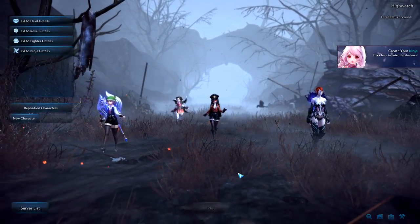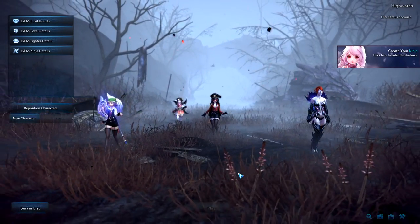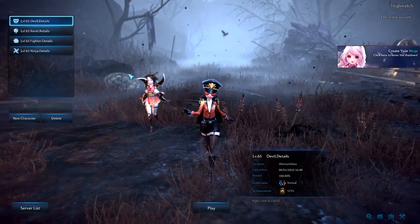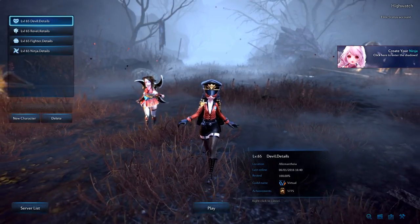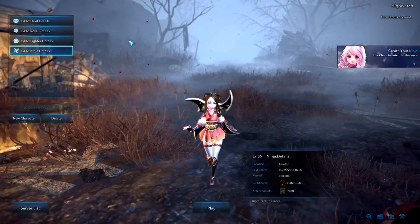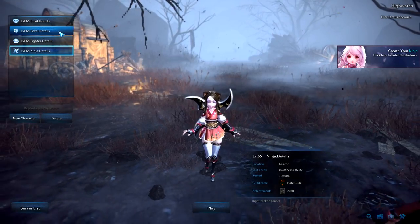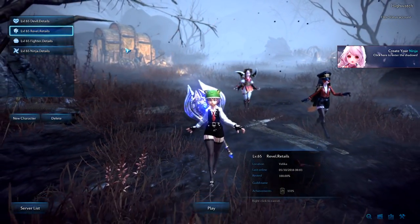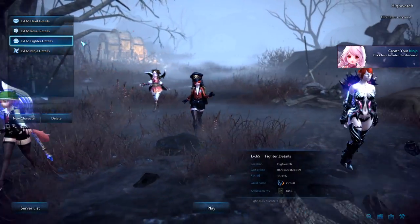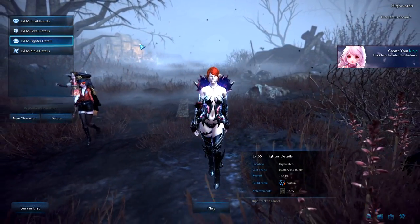Where have I gotten since my last TERA video? A whole lot of different places. I got my normal devil details here, my main reaper. I got ninja details, which was the ninja I made right after the ninja patch launched, and I got it to 65 in 16 hours. I got the zerker that I'm really not sure why I'm holding on to, and then I have fighter details, the troll of my arsenal.